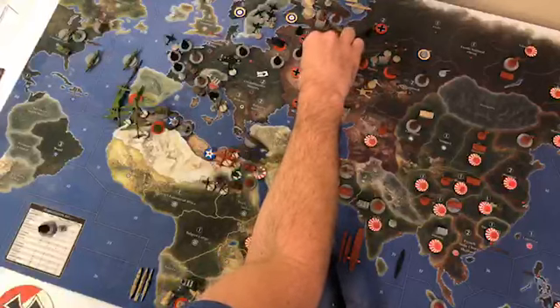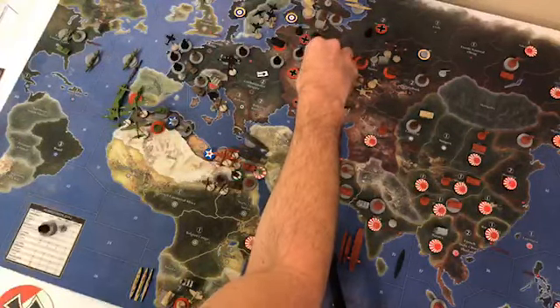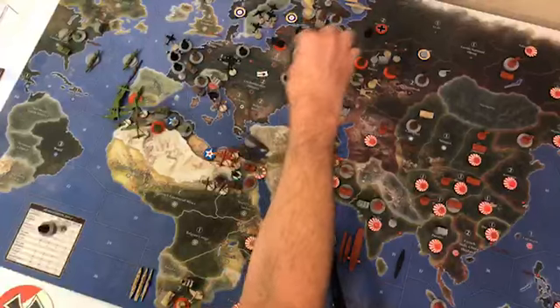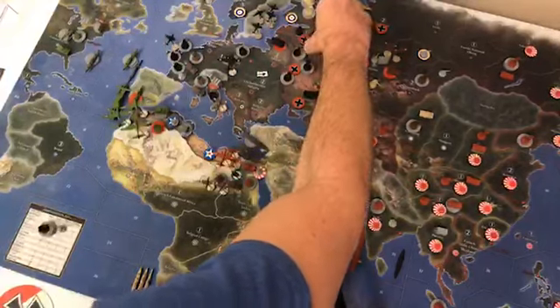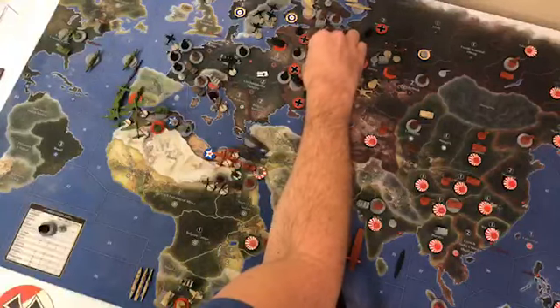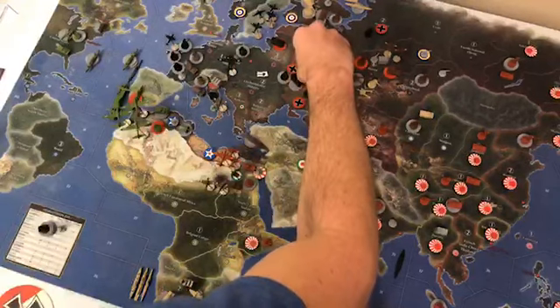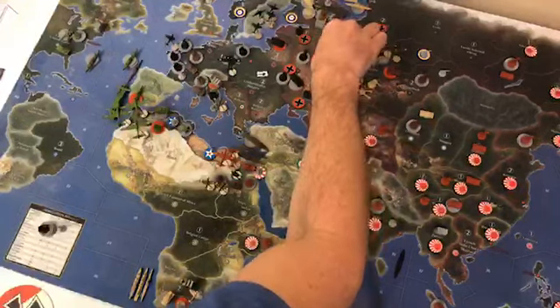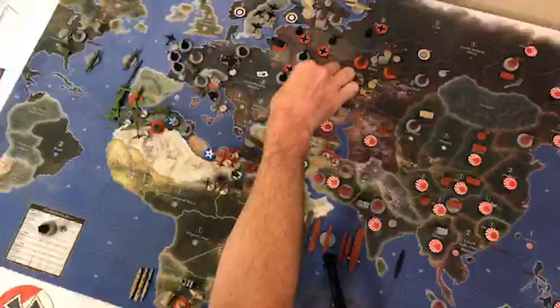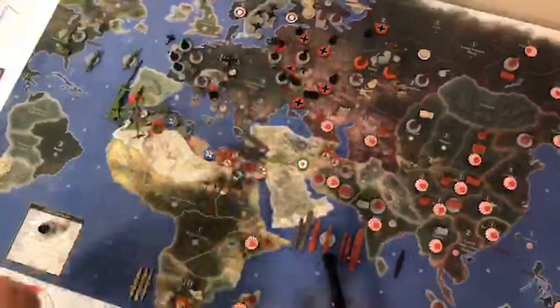Everyone else will fall back into East Poland, except for one infantry that will remain as a blocker in Belorussia. Three artilleries come back into East Poland as well. The remaining five infantry in Germany are going into East Poland.